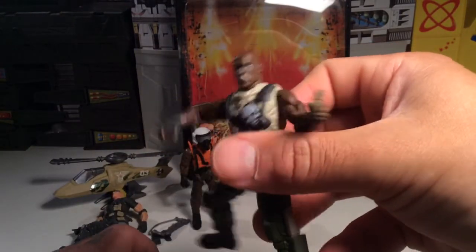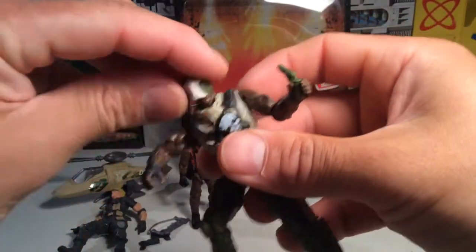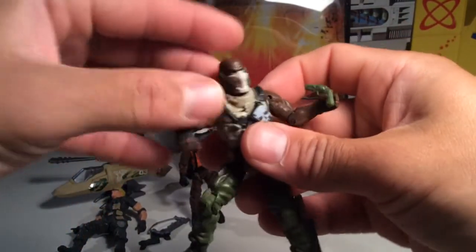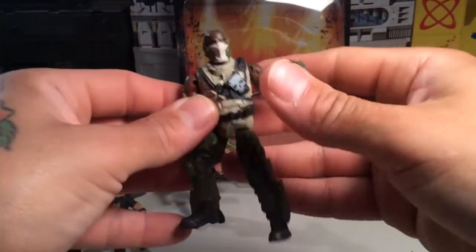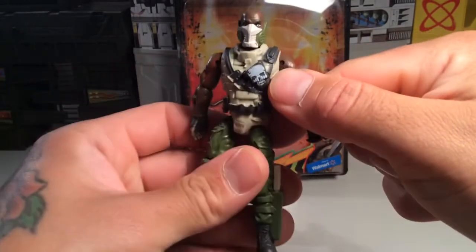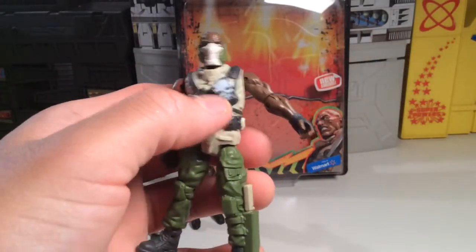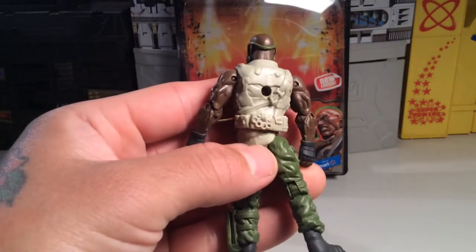He's got a mask that comes right off so you can check out that handsome face. Then you pop that mask right back on. I'm not sure if you could use it with other figures, but it would be pretty cool if you could. These figures just scream awesomeness. And he's got a cursed skull — or just a skull on his holster — and just a lot of good sculpting and detailing.